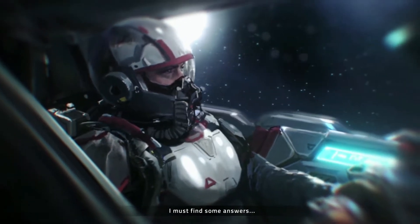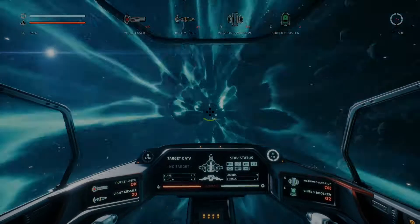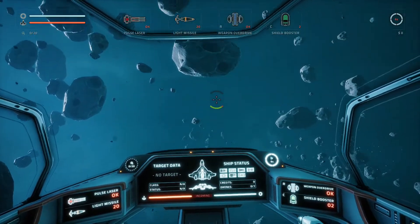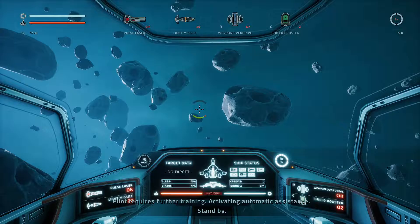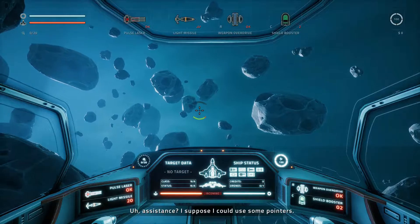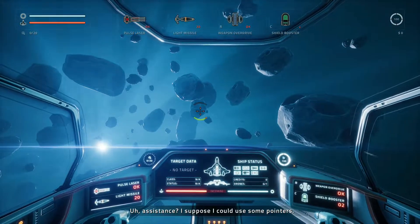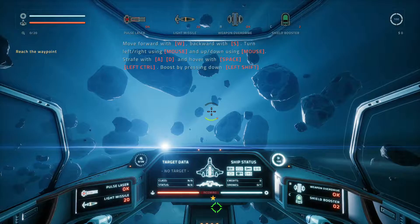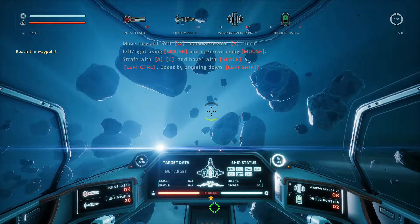I don't know — maybe somebody can tell me what the style of animation is here. It's not really animation as much as... holy shit, okay, I'm doing stuff! Pilot requires further training — activating automatic assistance. Standby. I could use some pointers. Move forward with W, back with S — yeah, I got that. Turn left and right using the mouse, and up and down using the mouse.